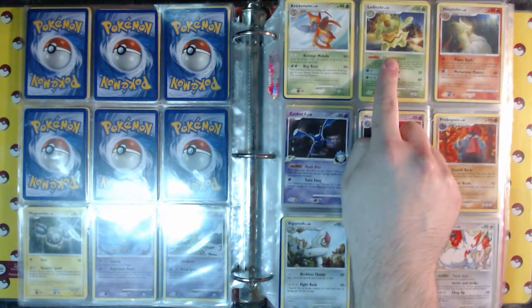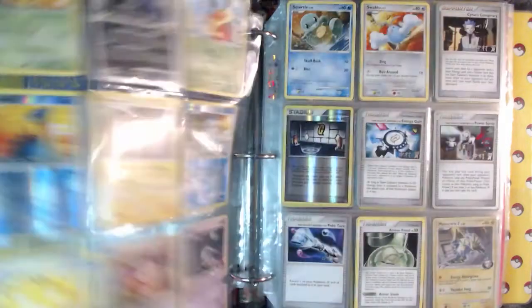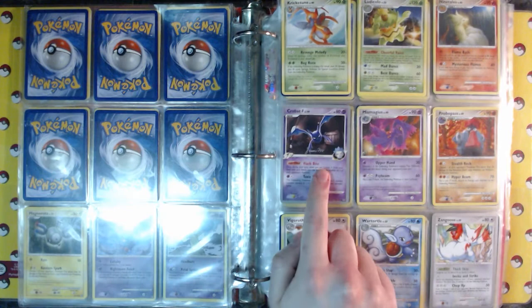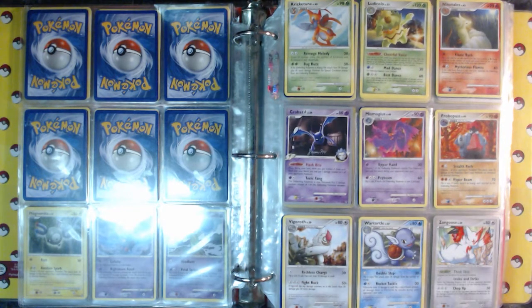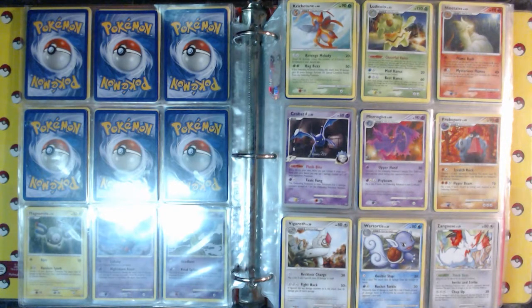Ludicolo — he has like a pizza on his head and he's like a giant pineapple. There's rares on this page! You got a Crobat but he looks like he's from a deck. Probopass. The nice thing about those decks is you get a pin with it too. This is a nice Ninetales — we saw much better ones though. That's a good goose. He looks so grumpy — but that's just what he is.